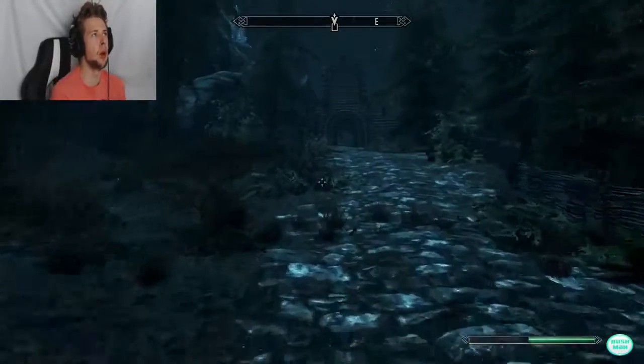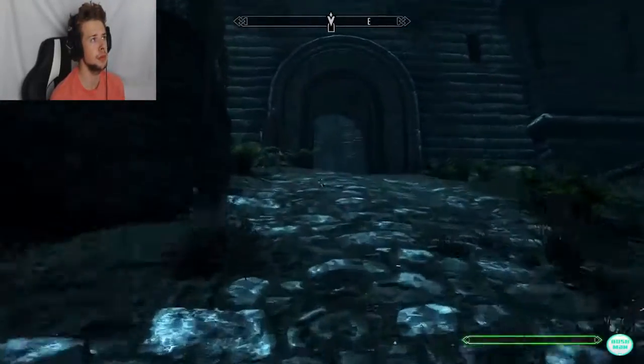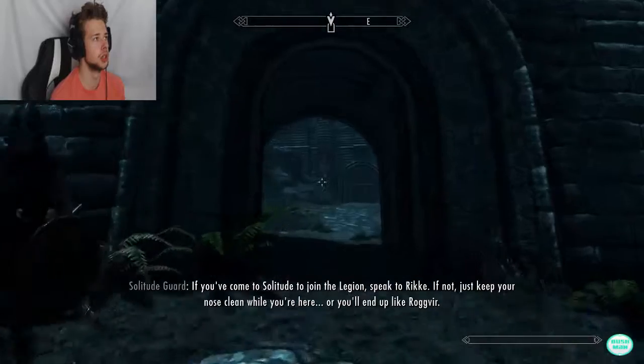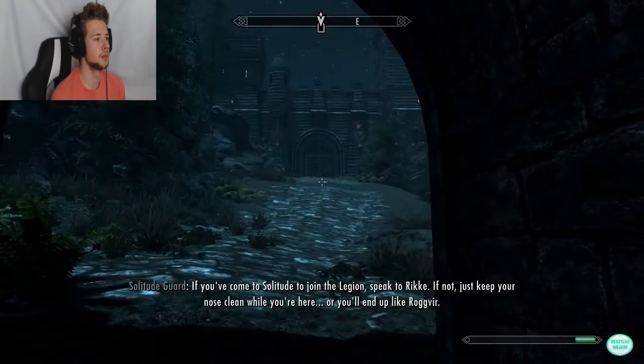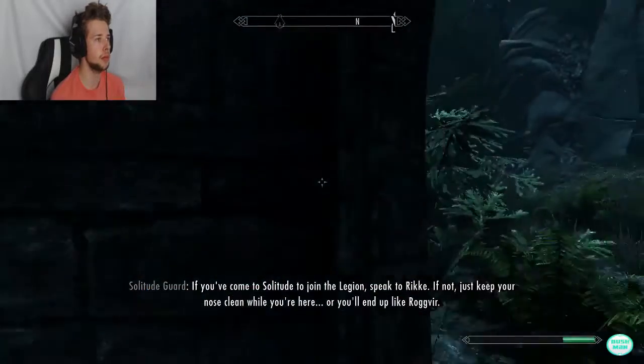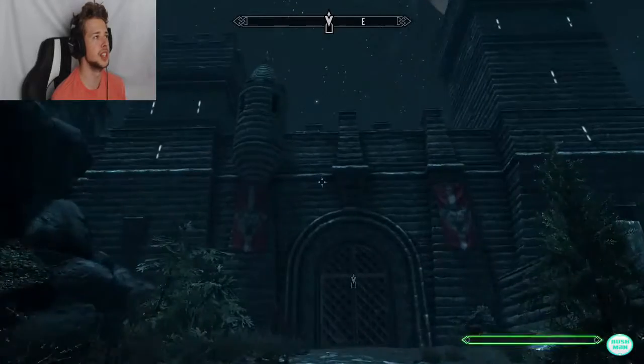We made it to the bottom of Solitude — now we have this long walk all the way up to the top. A guard says if you come to Solitude to join the Legion, speak to Rikka. If not, just keep your nose clean while you're here or you'll end up like Rogmere. I like Solitude — it's a nice little city.